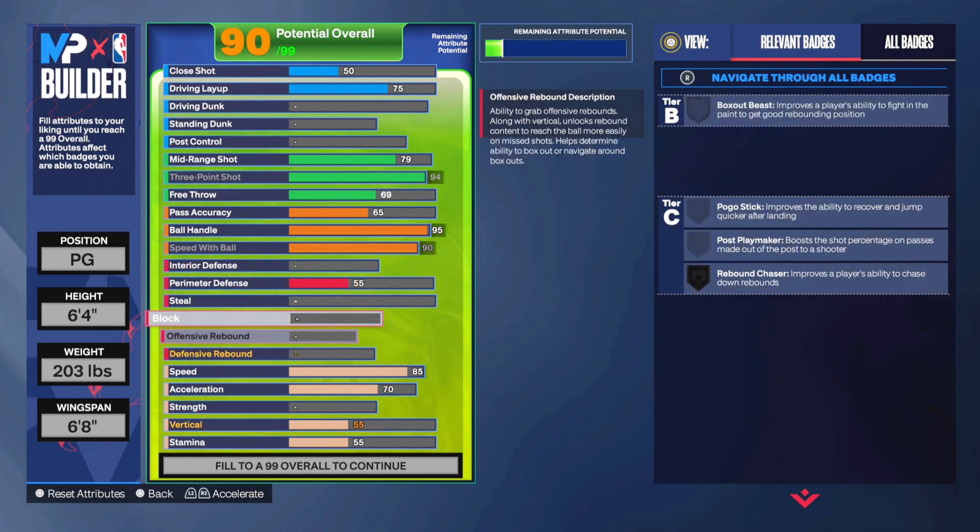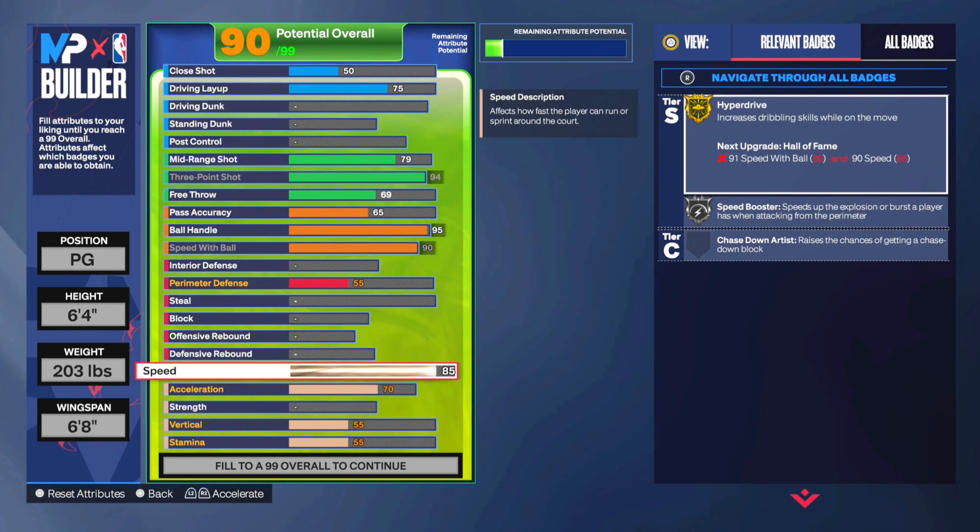Next I got speed with ball at number three. With a Kyrie dribble style along with some other stuff, you don't need to go exactly to 90. But speed with ball on a point guard is really important.